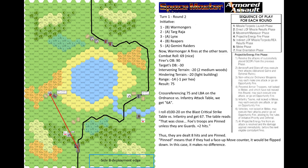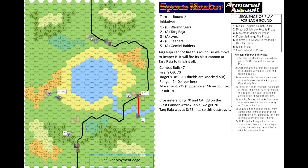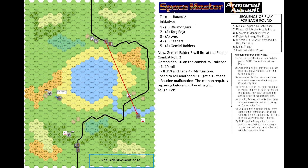I forgot about the out-of-control Lynx — it was supposed to move randomly in the movement phase before other units. Rolling D10 on the out-of-control table I get 2: move ahead 1 hex. Tark Raja cannot fire this round so we move to Reaper B, which fires its blast cannon at Tark Raja to finish it off, dealing 20 hits. Since Tark Raja was at 8 HP, it is destroyed. Gemini Raider A fires at Reaper B and deals 1 concussion hit. Gemini Raider B fires at the Reaper and rolls a 2 on the combat roll — an unmodified 1 through 6 calls for a D10 fumble roll. I roll a 4, which is a malfunction. Rolling another D10 I get a 1 — routine malfunction. The cannon requires repairing before it will work again.